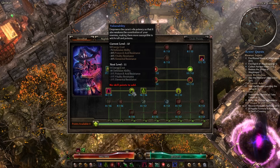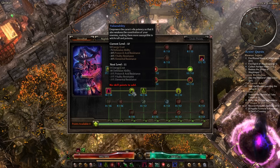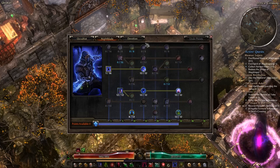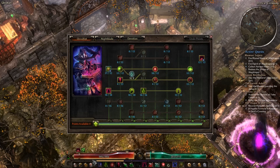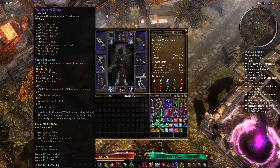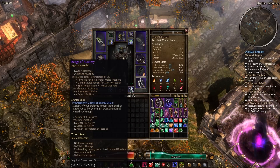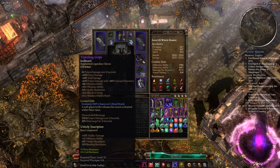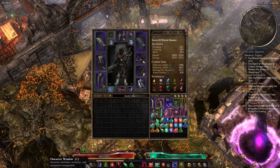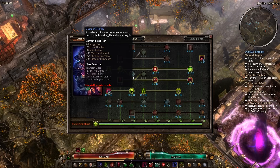Even Albrecht's Aether Ray benefits from this because it deals fire damage, and thus Vulnerability makes it deal more damage. It also helps keep things away from you so you can beam them down. I wouldn't say there's a specific set of items for it — I know there are things with bonuses to it, direct bonuses, but there's no Curse of Frailty set. Just search for plus-skill items and you'll get it.